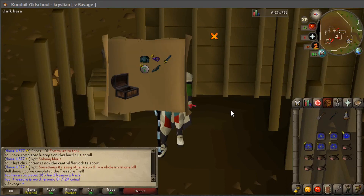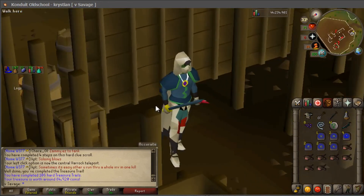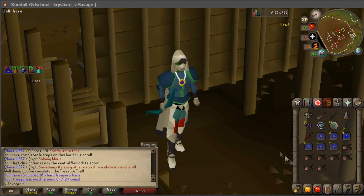Hard clue scroll from bloodveld — let's see what we can get. A Guthix platebody — that's not too bad! Look at that — swag like Caillou, man.